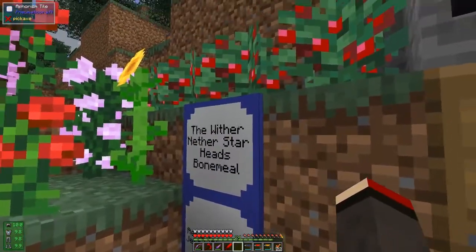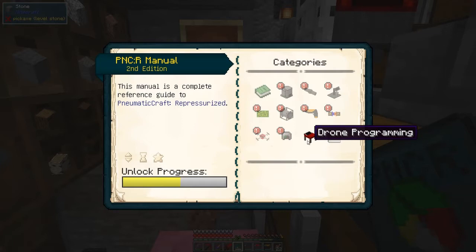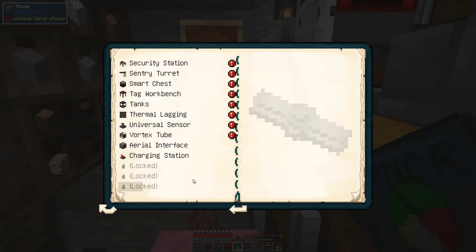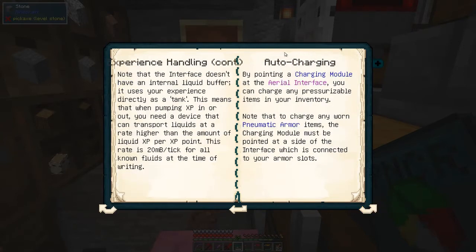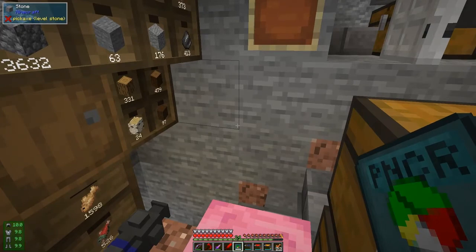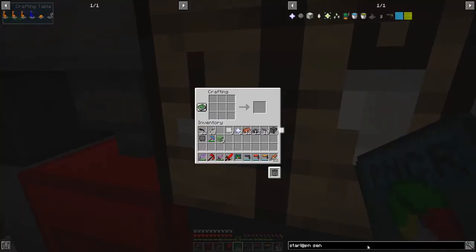Next thing - we've completed all of these steps. The aerial interface is an awesome piece of equipment. Let's just get the manual out and have a look at it. The aerial interface is under machines - here we go. This tells you about it, and what you can do is auto-feed, deal with experience, deal with items, but the one I'm interested in at the moment is the auto-charging. With the charging module and the interface it allows you to charge up your armor. At the moment we're at 10, 9.8, 9.8, 9.9 - so we're going to do this first. The recipe: we need one nether star, one omnidirectional hopper, one advanced pipe, two ender poles, and four pressure chambers.